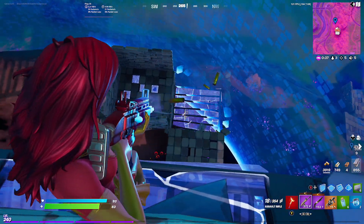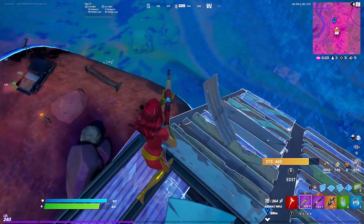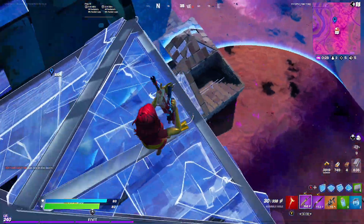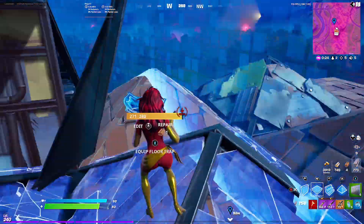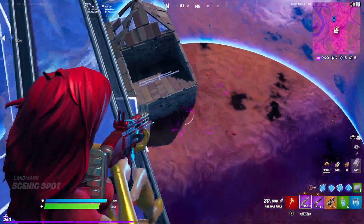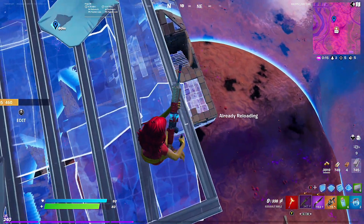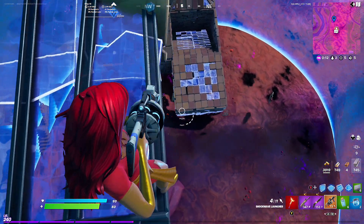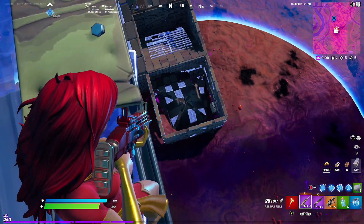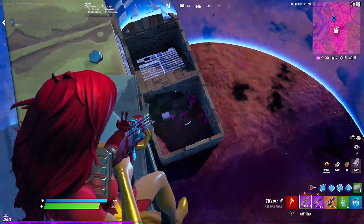Now this guy's trying to come back. This guy's going to die to storm — it's a 1v1 now. It's the best player that's left out of those three players. I'm just going to keep putting pressure, maybe do a GL shot. Where is this guy? He's either under this pyramid or behind that wall — yeah, he's behind this wall.